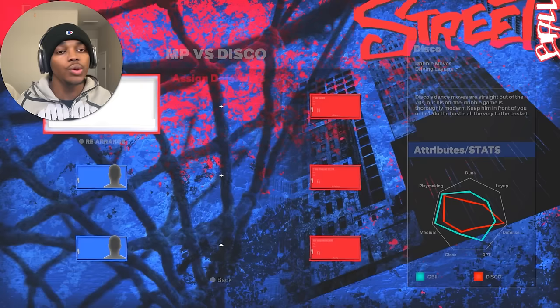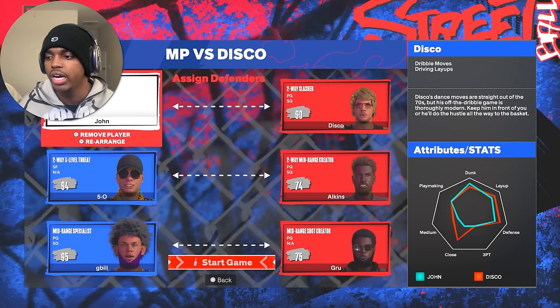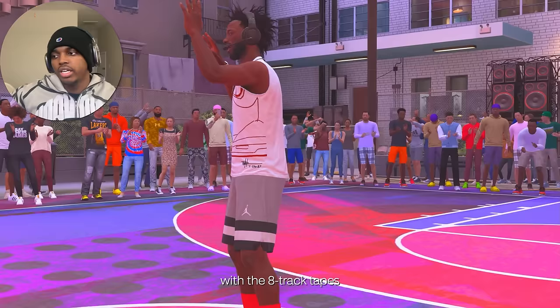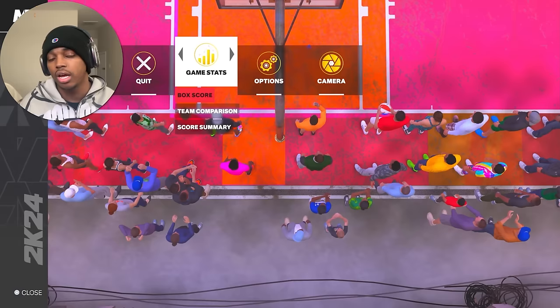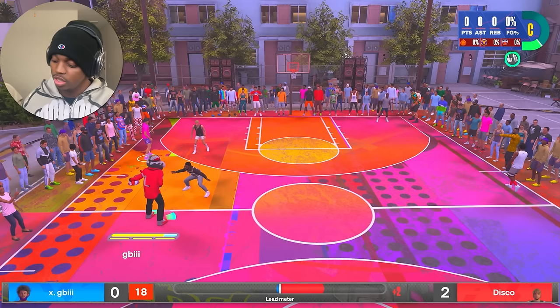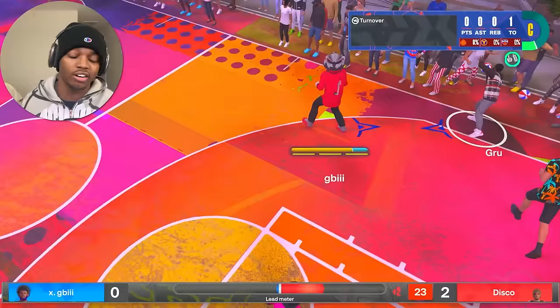Once you beat 5-0, play Disco again — the 3 five-seven lineup, the easiest to beat. Move yourself to guard Grew, put 5-0 on the middle dude, John on Disco, then start the game. Skip the intros. The method here is: call for a screen by tapping L1 then holding Square to bring 5-0 to you. He sets the screen, you use it, then throw an alley-oop to 5-0 for a dunk — double tap Triangle to call the alley-oop.